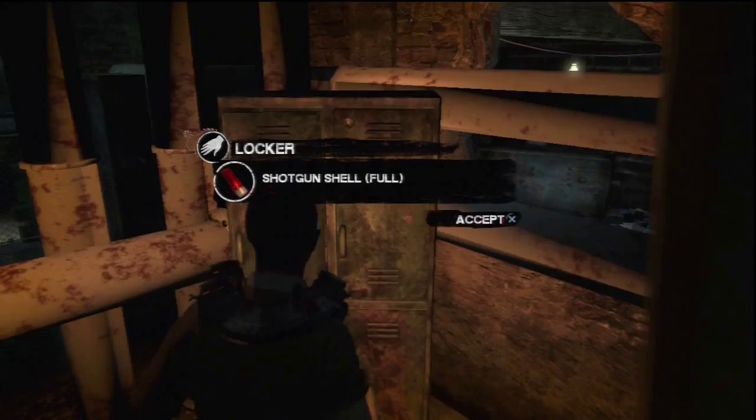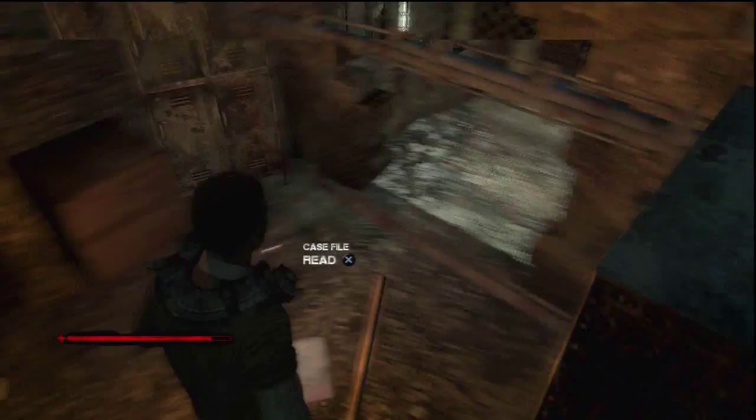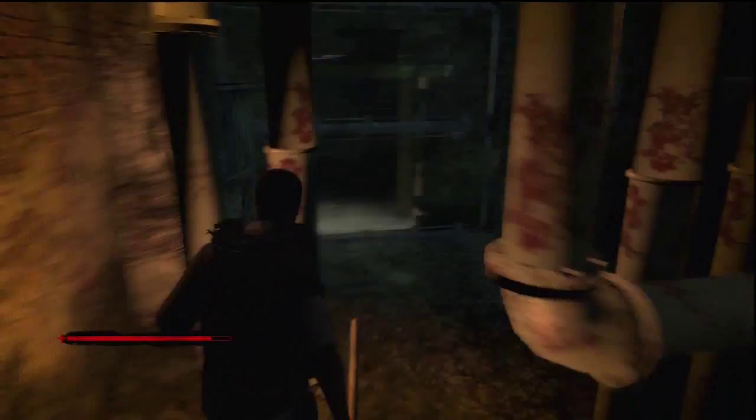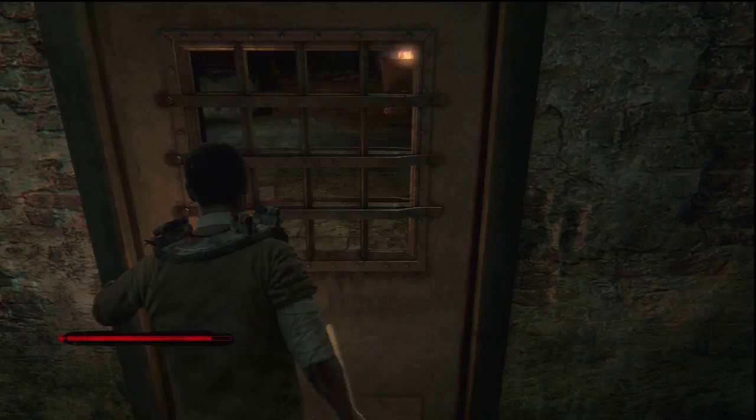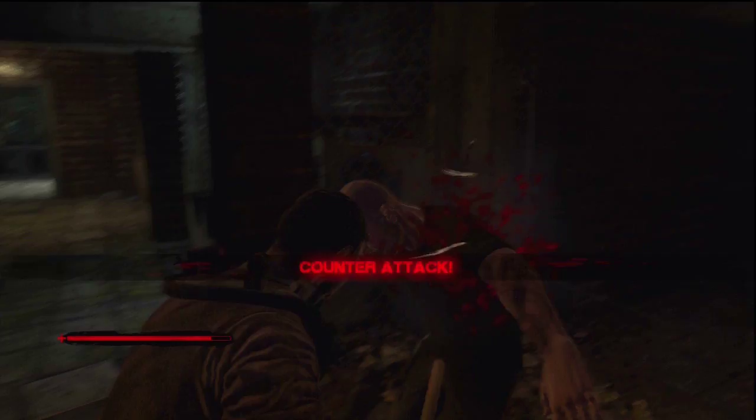So now you will have to kill those two victims. But first head through here and search the lockers. On the floor there is a case file to read. So once you have read that, head back to where you found the valve and unbolt the door. If you are fast enough, rearm this tripwire before the victims pass it, so when they run into it they will be killed by it.